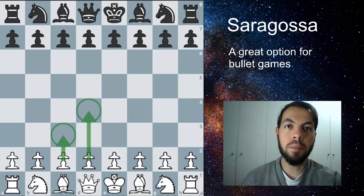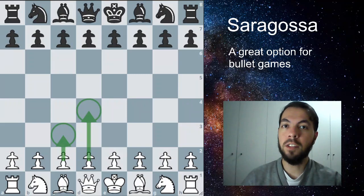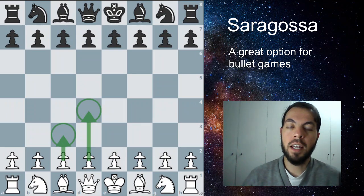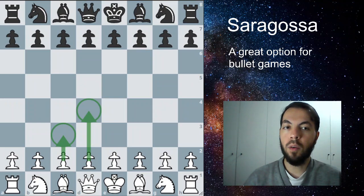I don't like playing Bullet myself too much, but when I do, I play this opening. It's technically known as the Saragossa opening, but we're going to play some moves here like in a D4 opening fashion. It's great for Bullet because you can pre-move safely the first two moves — you're going to play C3 and then D4. No matter what Black does, you're going to play those two moves.